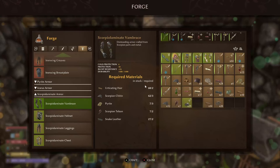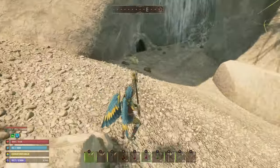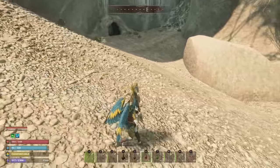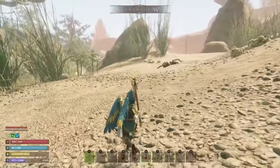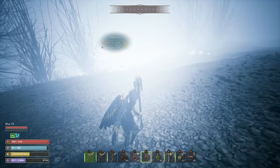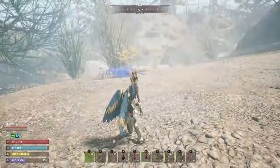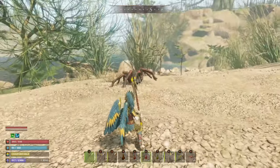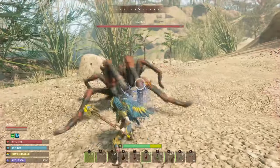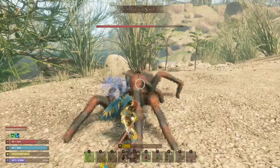To make the scorpion armor, you're going to need eight urticating hair, which you obviously get from the brand new tarantulas. As you would expect, these guys are pretty tough. They have got pretty strong attacks, and you can find some by the coastline near the trader. They usually come out of that hole where all the saltpater is and some of the sulfur. Generally, they are scattered around quite frequently, so you should be able to find at least five or six of them around the area.